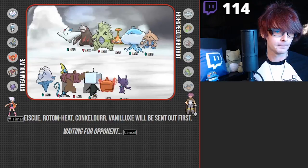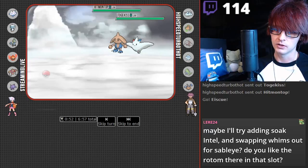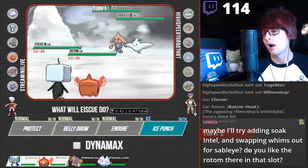Yeah, we're waiting on him. Start that timer up. Maybe I'll try adding Soak to Inteleon, swapping Whimsicott out for Sableye. Do you like the Rotom in there in that slot? Yeah, I like Rotom. I think Rotom plays really well as a secondary Pokemon to capitalize on the Inteleon. You might wanna put a little bit more speed in the Rotom. But we'll see. He can go for Fake Out here. I think you Fake Out the Rotom.